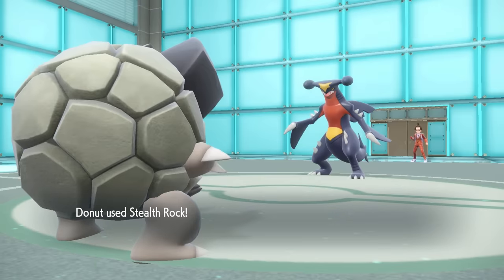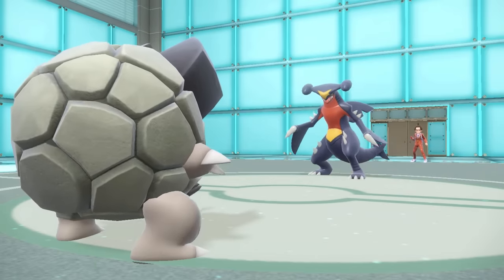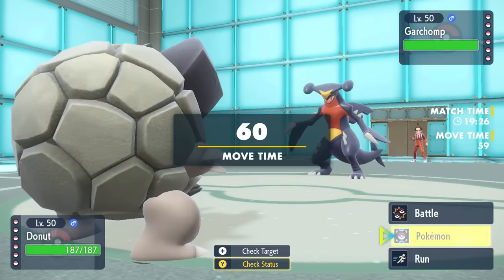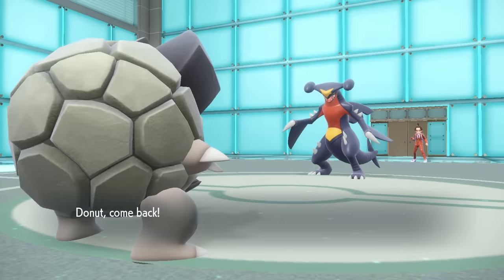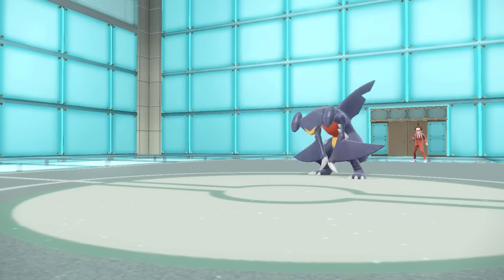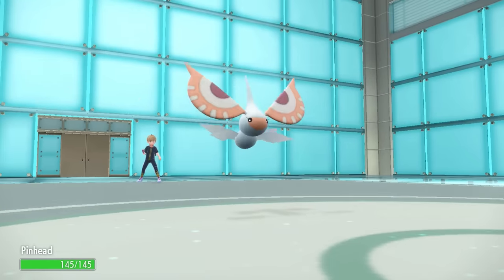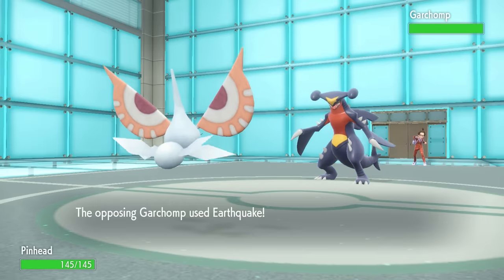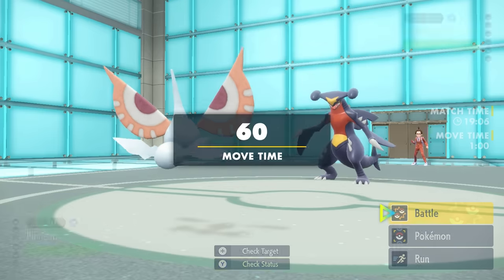Garchomp is one thing that really stops Tentacruel in its tracks unless I'm already set up. I switch into Masquerain to get an Intimidate and to float above Earthquake. They do go for Earthquake, and Garchomp is now at minus one Attack. I try for a Quiver Dance, but they're carrying Rock Slide — with a critical hit, it takes care of Masquerain.